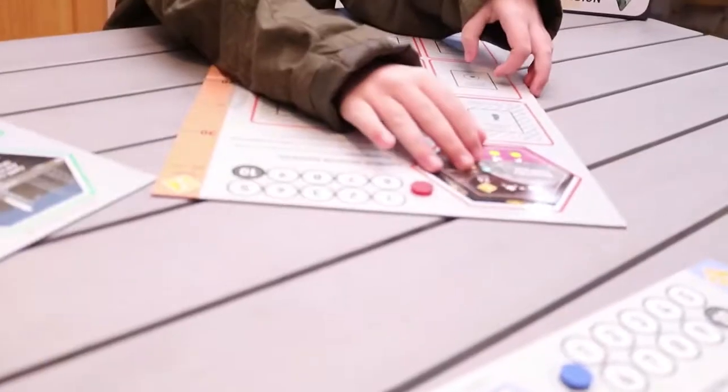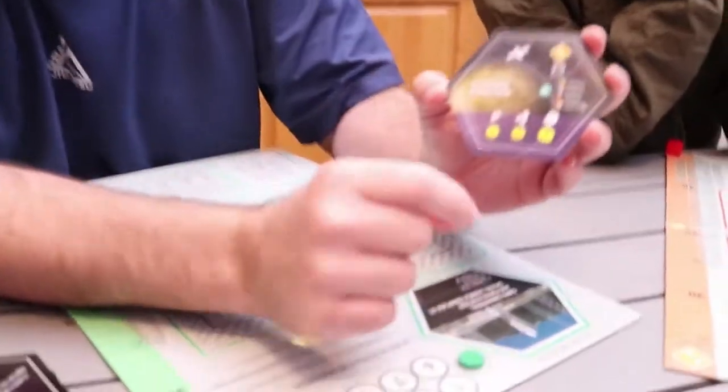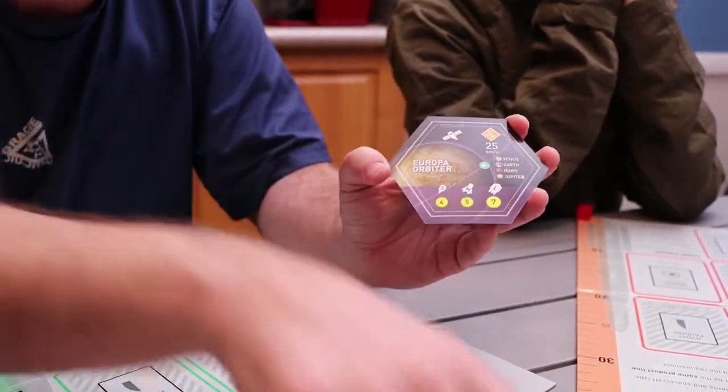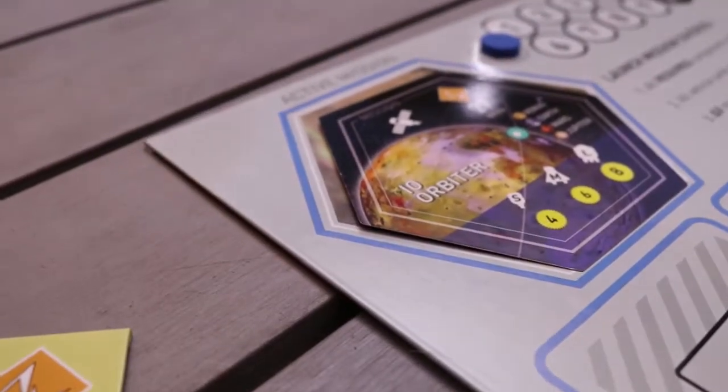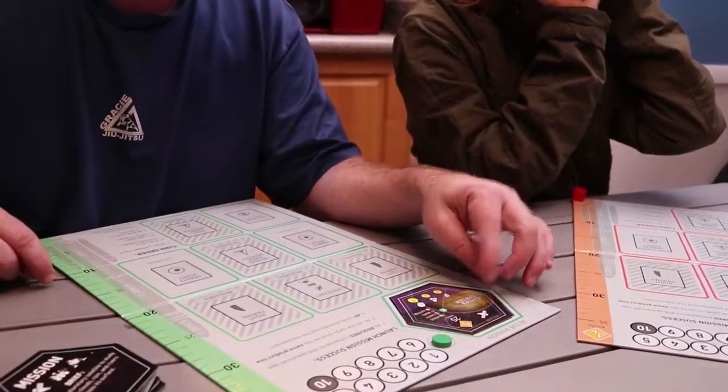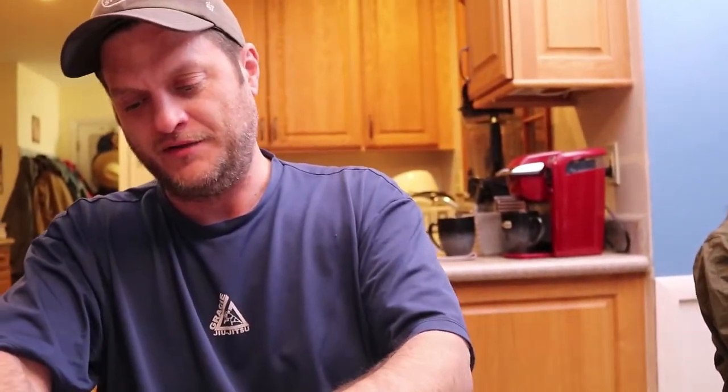Players place their mission cards. Dad is going to Europa, orbiting Europa with an orbiter, needing 25 kilometers per second with gravity assist through Venus, Earth, Mars, or Jupiter. Everybody gets five cards to start. The rules say the person who last looked through a telescope goes first — which turns out to be Dad, since he looked at the Pleiades last at the open house.